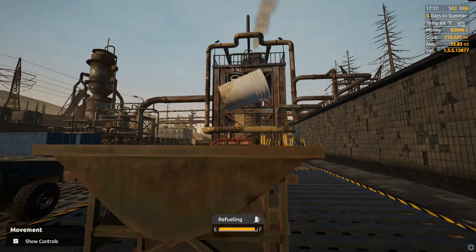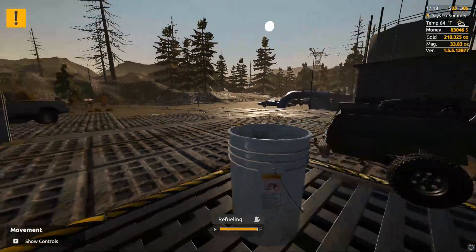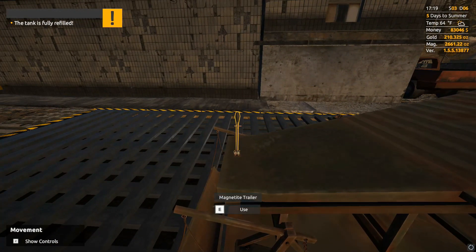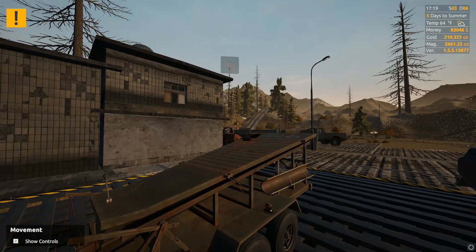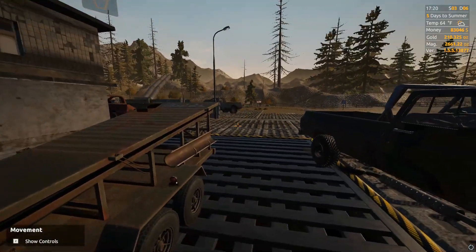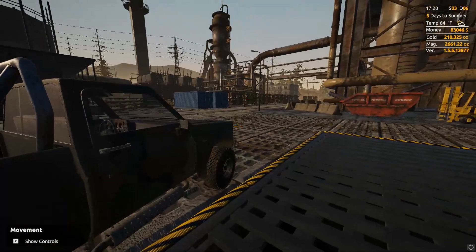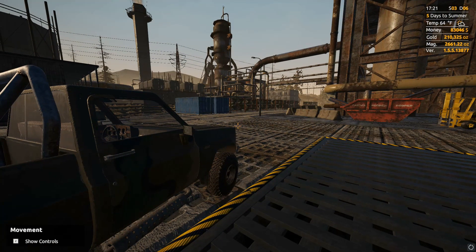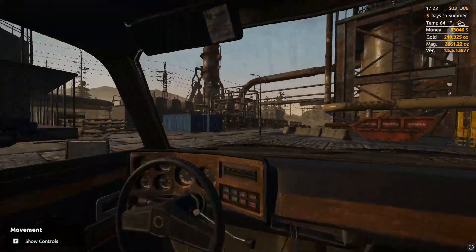Time to dump the magnetite in, give the handle a rip and see what we ended up with. We're up to 2661 — that should be just enough to get an upgrade because I believe the cheapest upgrade is like 2645. I'll meet you guys at the blacksmith in just a quick minute and we'll go take a look at what we can get.